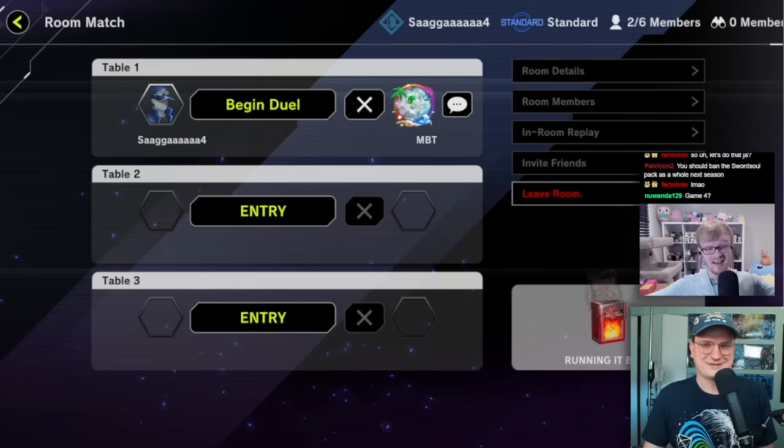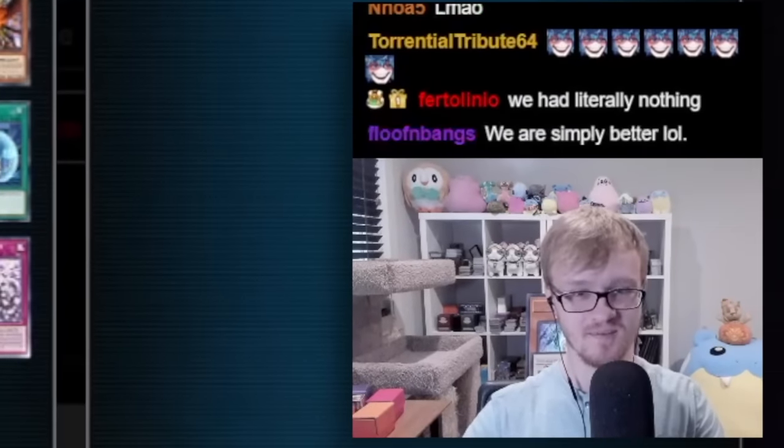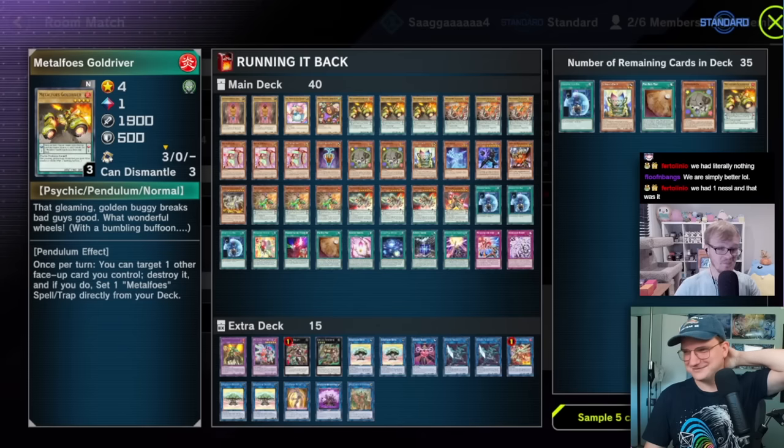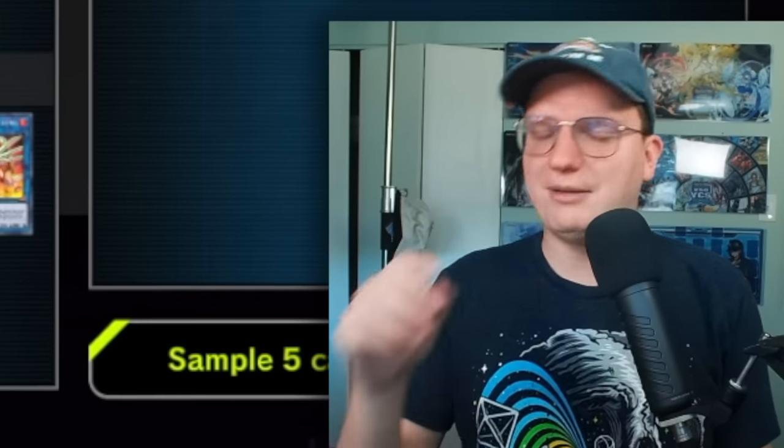Wait, that was my hand was terrible! There was nothing else in the hand. All right, let's see that deck list. Let's take a look at this. Let's see what you're working with over there. Yeah, I mean it's Metal Foes and Box of Friends. I thought it was kind of cool. The problem is Box of Friends doesn't do anything — it's just more copies of Loci.